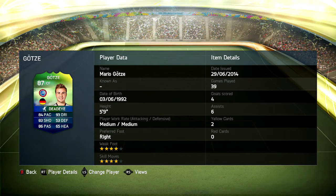I do not have him, this is basically his card. He's got 84 pace, 93 dribbling, 83 shooting, 53 defending, 86 passing, and 65 heading. He has 4-star skill, 4-star weak foot, he's right footed, medium-medium work rate, 5 foot 9.